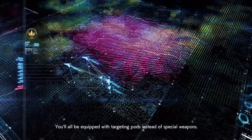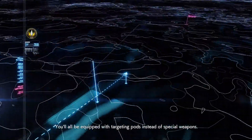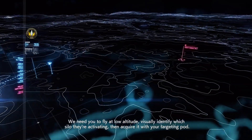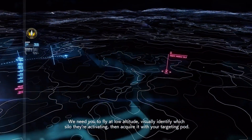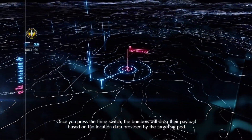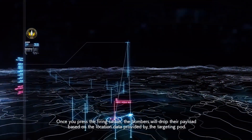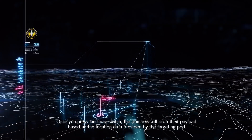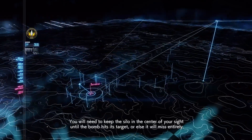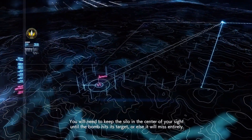You'll all be equipped with targeting pods instead of special weapons. We need you to fly at low altitude, visually identify which silo they're activating, then acquire it with your targeting pod. Once you press the firing switch, the bombers will drop their payload based on the location data provided by the targeting pod. You will need to keep the silo in the center of your sight until the bomb hits its target, or else it will miss entirely.